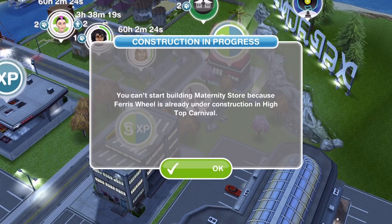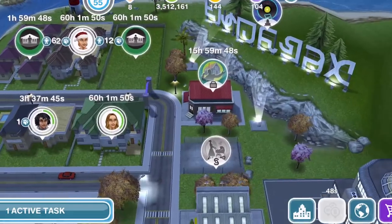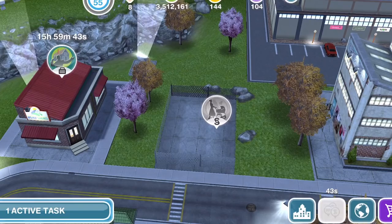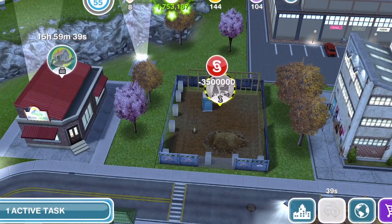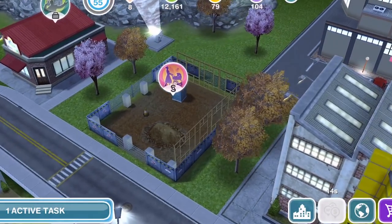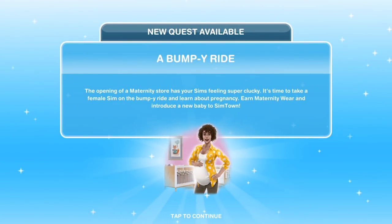Something else is under construction, so let me go in there and complete that because it has finished. I can show you where the maternity store is located — it's over by the Sim Town sign by the mall. Go ahead and click on it and now I can build it. The maternity store has now been built, you can see it's flashing, so we can go ahead and click on it.